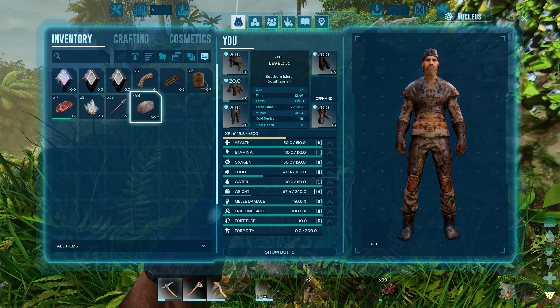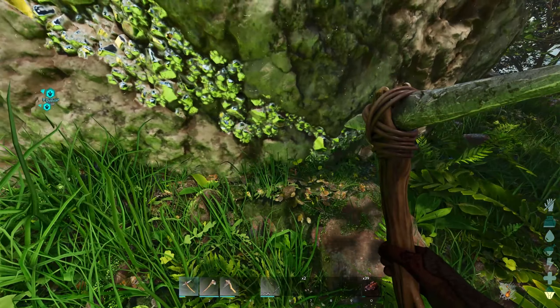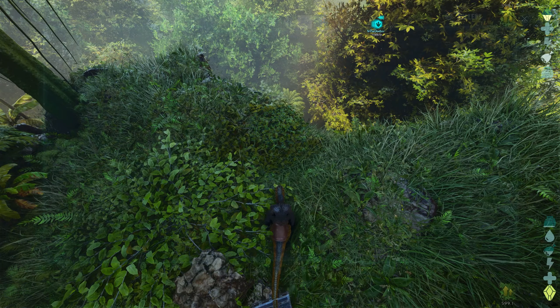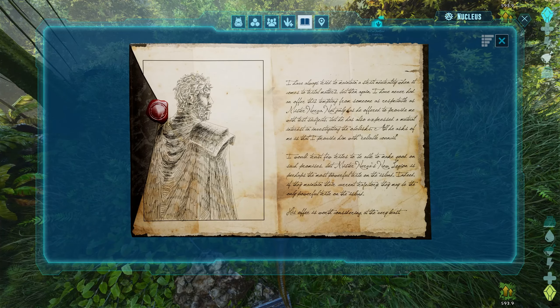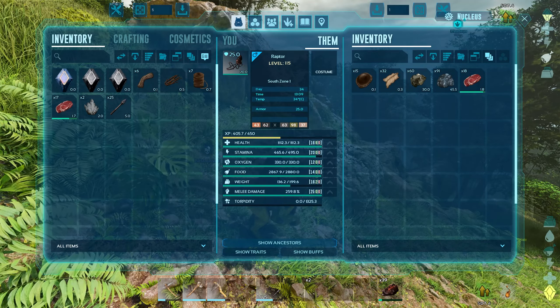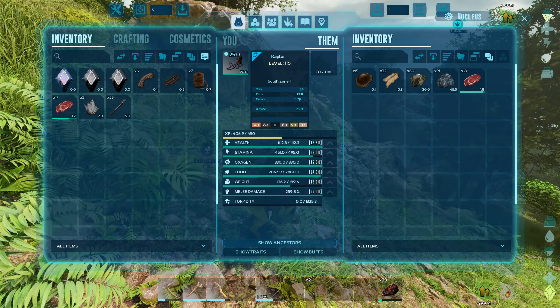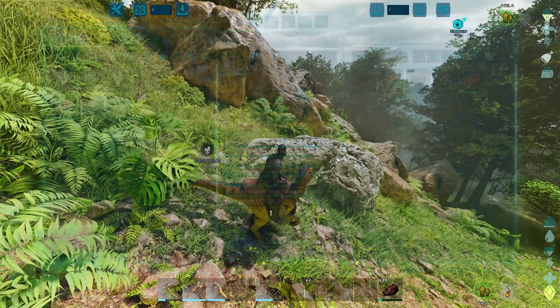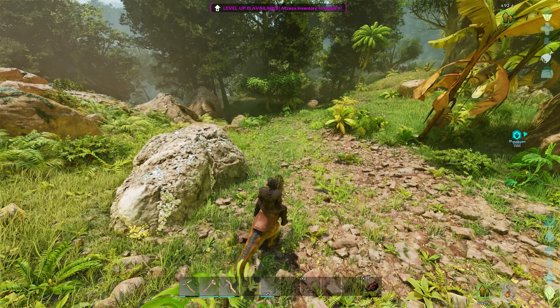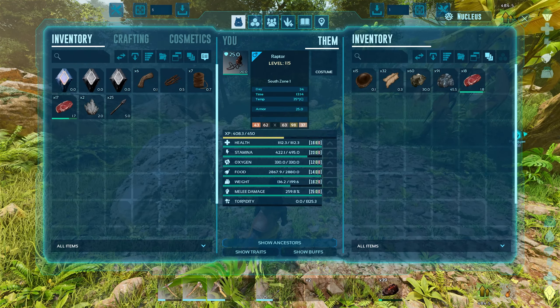How many pieces of crystal have we got? Well, we can make a spyglass. We definitely need to upgrade on a pick. There's an explorer note here - yes, here we go. Explorer note boom. Right, I've got a level. I've noticed something bizarre: I am not moving on my raptor but I am losing stamina. Is that a new thing? Do they get a stamina drain when you sit on dinos now?